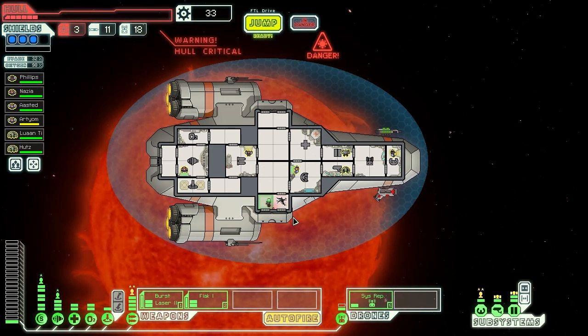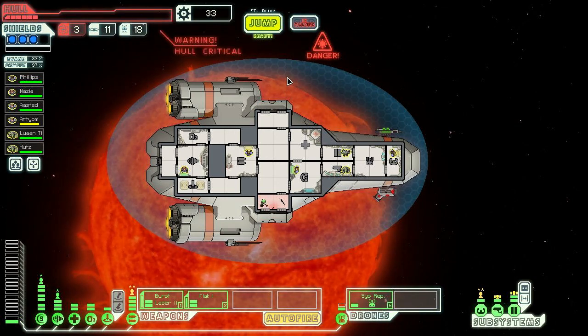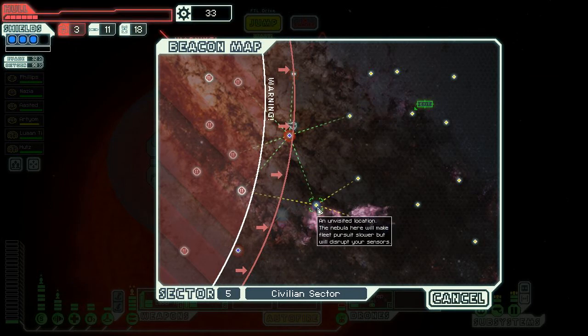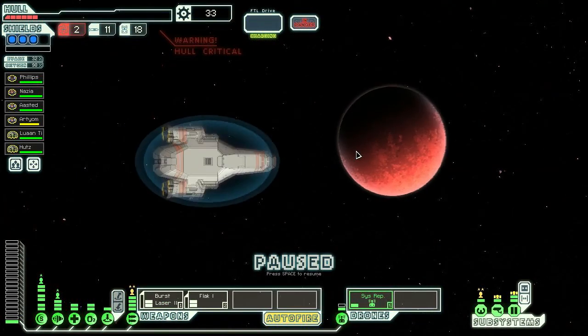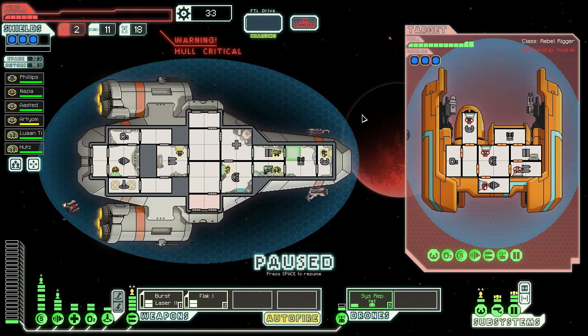Let's let this guy repair that hull breach first. Should we go through the nebula? Maybe that'll slow the rebel fleet down, but we're kind of far from the exit so let's just head toward the exit. By the time you notice the rebel ship behind the beacon it's too late to avoid a fight. The civilian sector is full of rebels - I'm starting to think the federation might not be the good guys if all the civilians are rebelling. They all have really good shields.